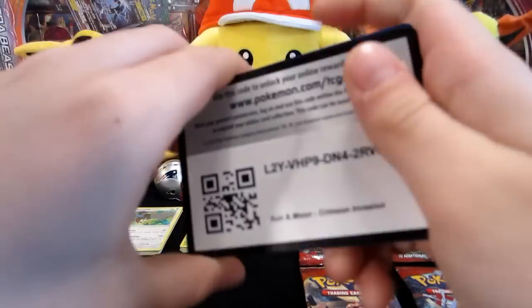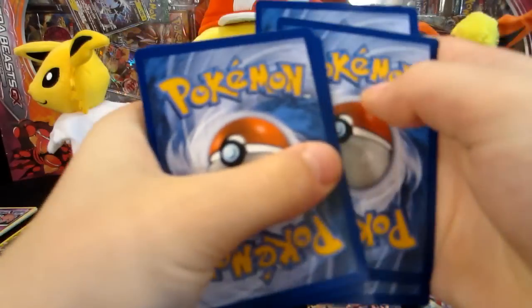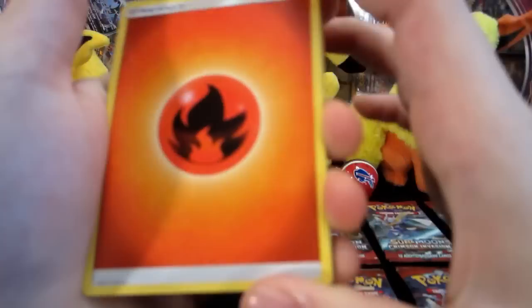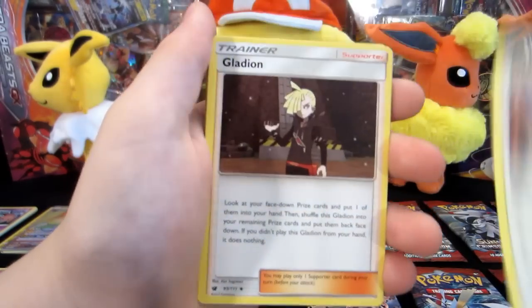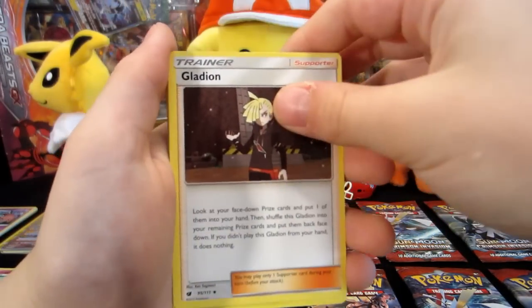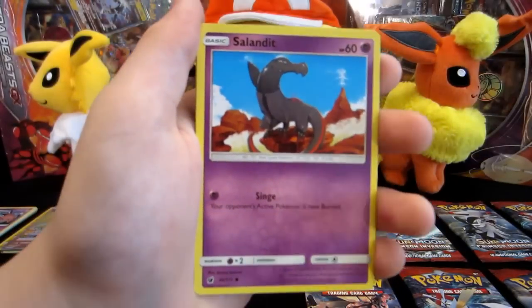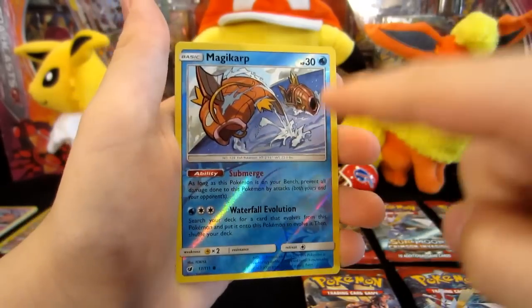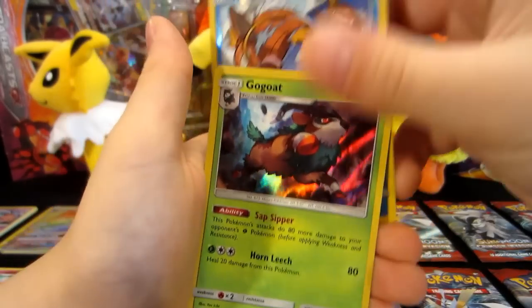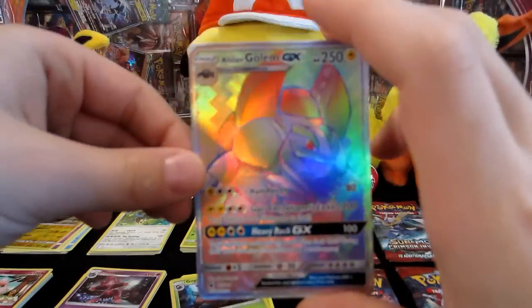Here's my last pack. We have a fire energy, an Alolan Graveler, a Staraptor, a Glaceon, an Alolan Geodude, Pikachu, a Skiddo, Starly, a Salandit — the best Pokemon ever in this game, has 30 health, does no damage — Magikarp all the way right there. And a Go-Goat — that's a Holo Rare. I really wish Magikarp cards were rare though. So I got that one good pull. I'm feeling good. All right folks, now I'm up. Step aside, son.